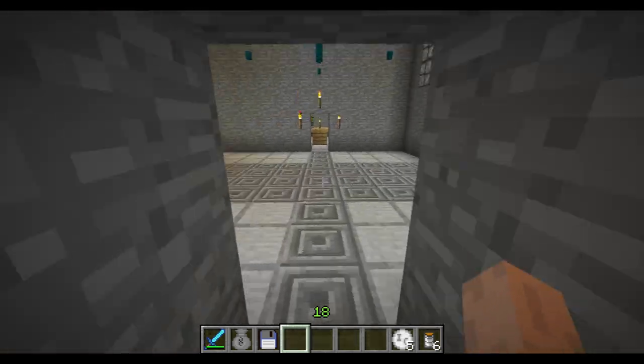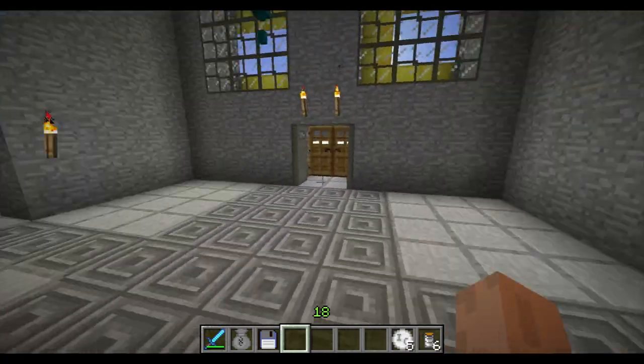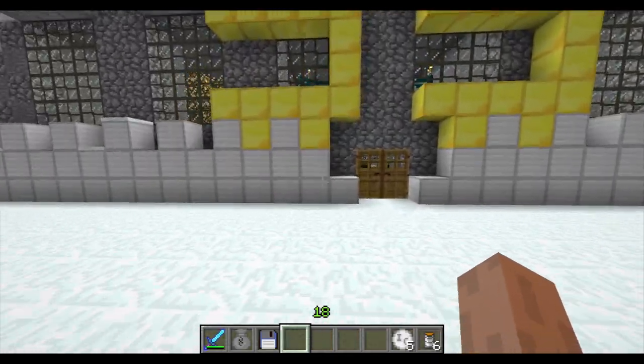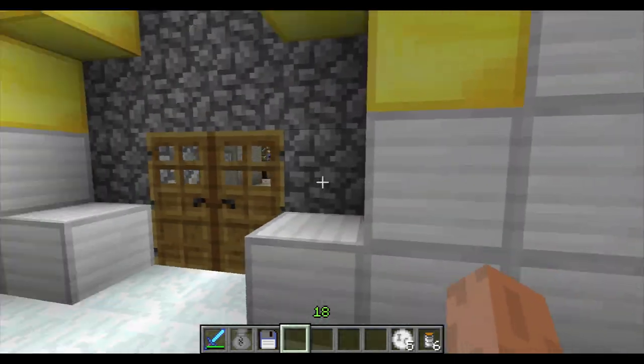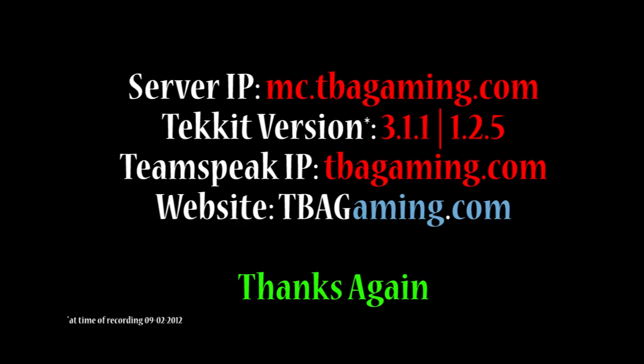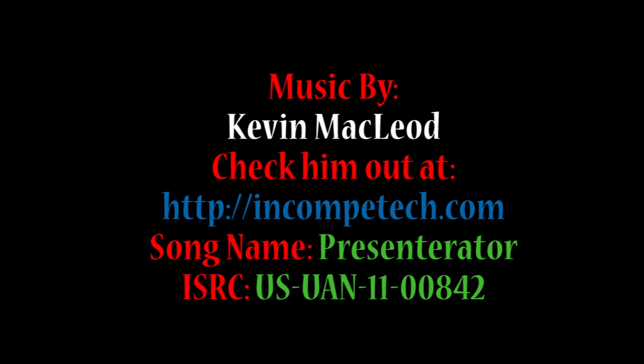Definitely come check us out. Look in the description for our TechIt version — we are running a slightly different version at the time of recording. Right now we're at 3.1.1, so go into your TechIt options before you log in and select manual, then select 3.1.1. Definitely come join us, come take a look, and I hope you enjoy. Bye!